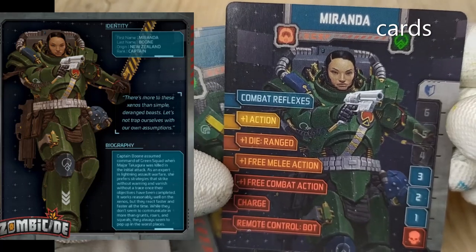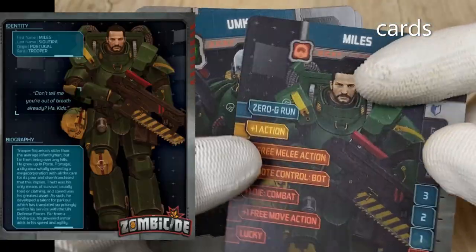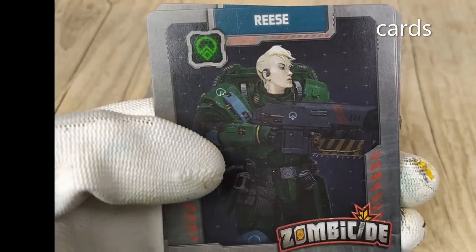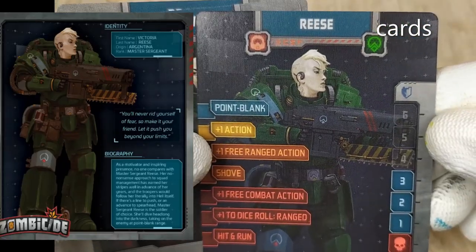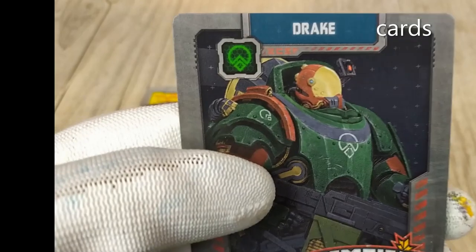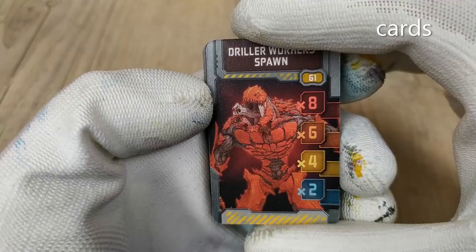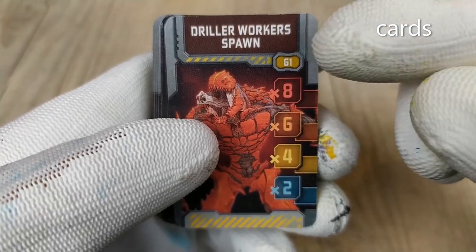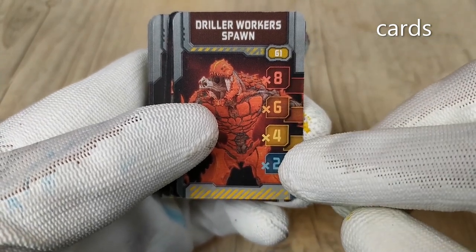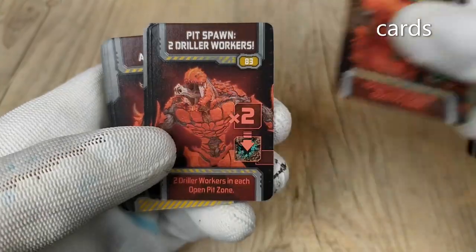The six heroes are: Miranda, with specific skills and three life pawns; Miles; Humkos; Riz; Radka; and Drake. We also have the Xeno activation cards with a yellow back and a specific activation on the front. For example, here we get the Driller Walker pawn with a specific number — for example 61 — and 864 indicates two Driller pawns, depending on the level of danger. We get spawn cards: one Driller Hunter, one Driller Tank, and so on.